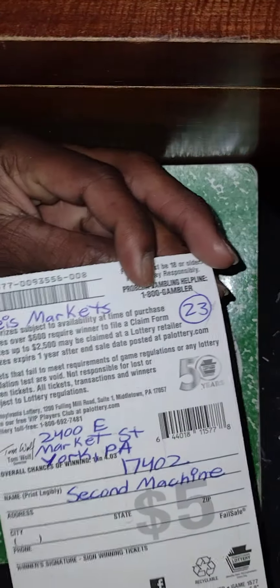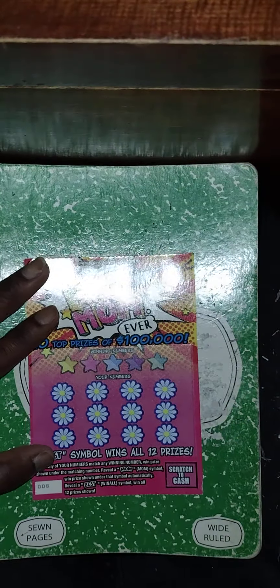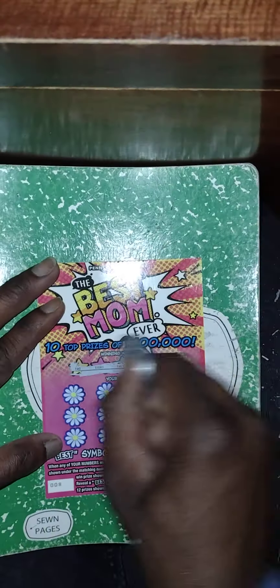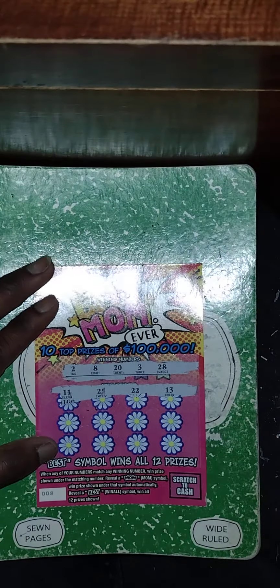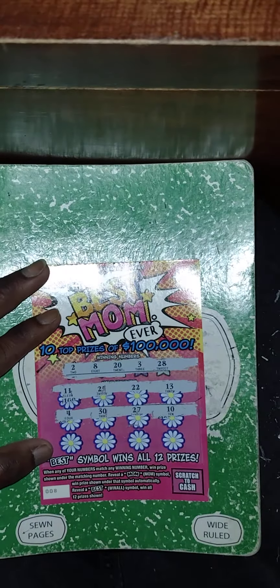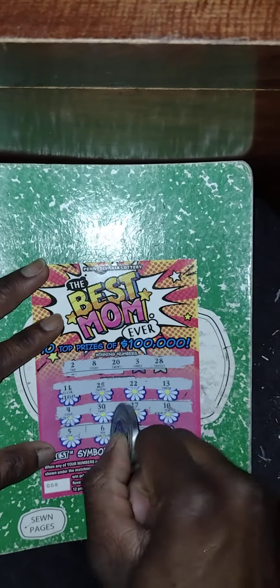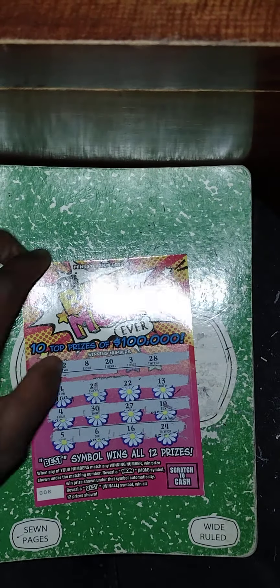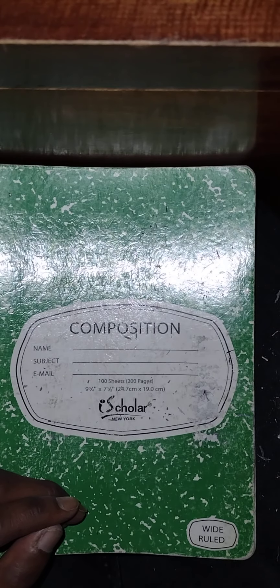Last ticket — Best Mom Ever, also from the second machine at Whites. Winning numbers: 2, 8, 23, 28. My numbers — nothing in the first row. Next row: 4, 30, 27, 10 — nothing. Last row: 5, 6, 16, 24 — nothing in the third row. That ticket is a dud. Out of this hundred dollar session, we got $50 bucks back.